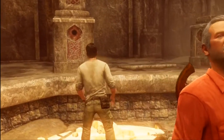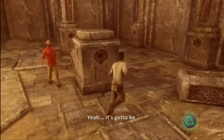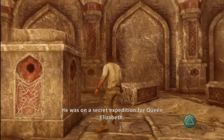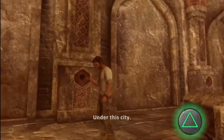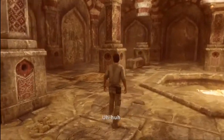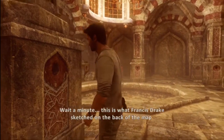This is going to be some sort of puzzle, I'm assuming. What was someone doing all the way out here? He was on a secret expedition for Queen Elizabeth — the Atlantis of the Sands. No, it's in the middle of the Ruble Kali Desert. This place looks familiar. Wait a minute — this is what Francis Drake sketched on the back of the map.